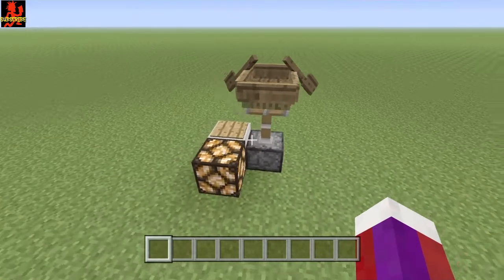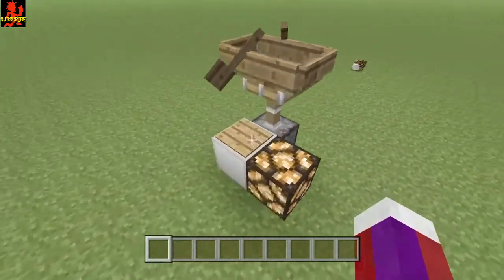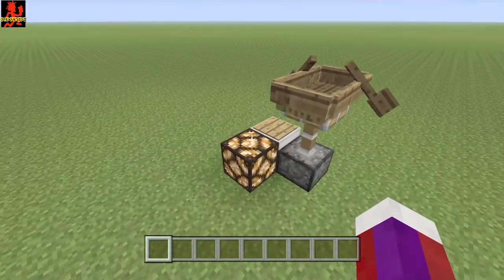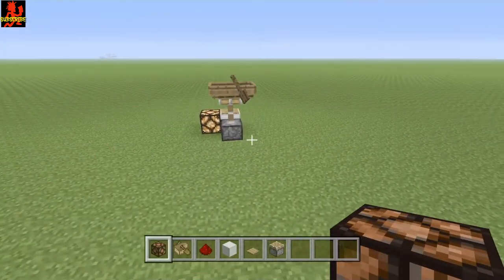No hoppers needed, so very simple. All you need is a regular piston, one wood pressure plate, a boat, and the output is a redstone lamp. So let's go ahead and build this — very simple.